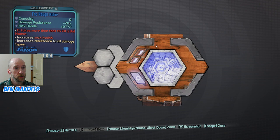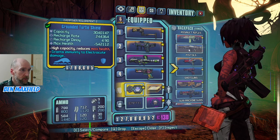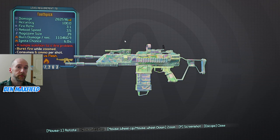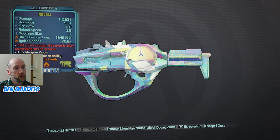It gives you 20% damage resistance and zero capacity. What's the rainbow weapon you got? I got the Toothpick here, which is a Dahl assault rifle. And I also have this one - a Nirvana SMG. I got two of these rainbow weapons and they're both fire element ones.